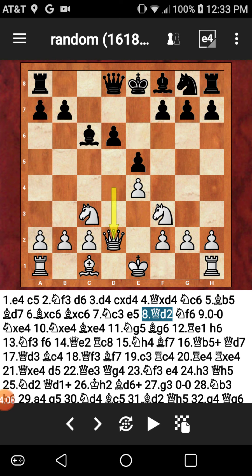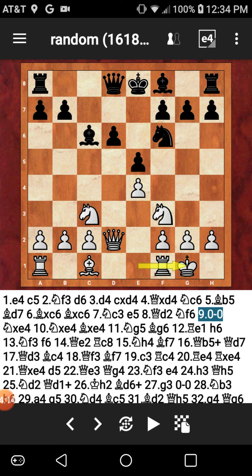The queen drops back to D2. Now I get my knight to F6 and white just castles. My opponent decides to castle right when he gets the chance, after all his minor pieces are developed. And actually, all my minor pieces are almost developed once that bishop gets to E7 — the kingside bishop, of course.